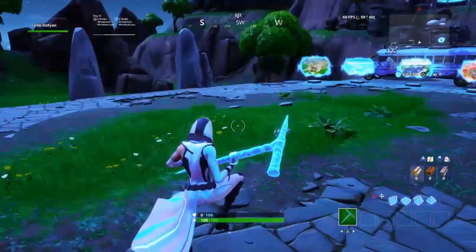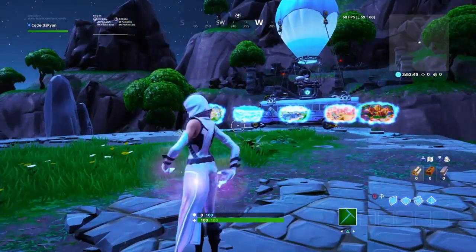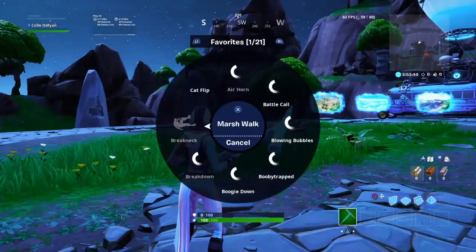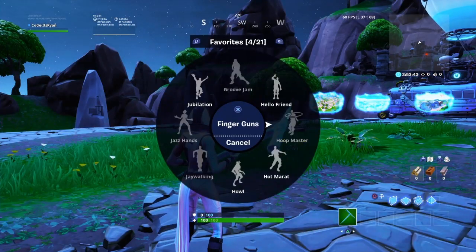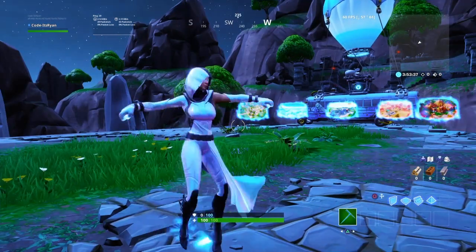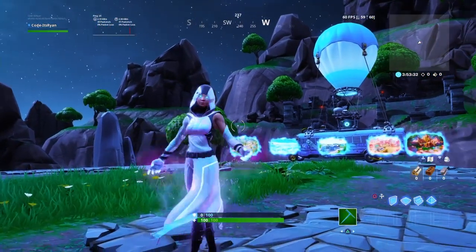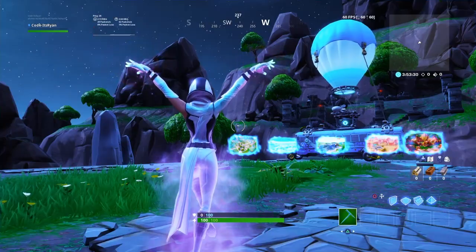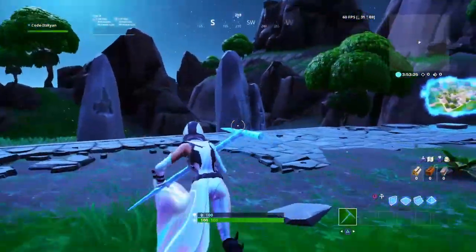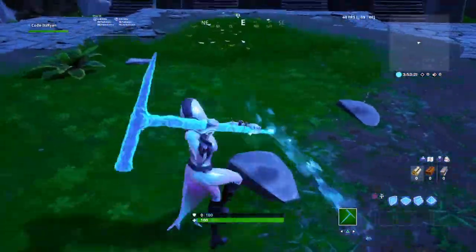Let's see it doing her levitate emote in game. Look at that glow around her hands — that's sick. This emote is literally kind of a copy of the jump jets emote, as you can see — she just turns around to spin and lands back down on her feet. It really reminds me of that emote you got in season 9 for collecting the four bytes.